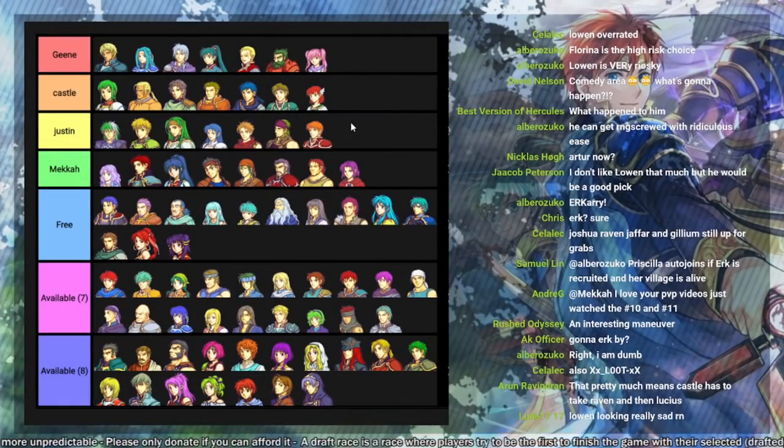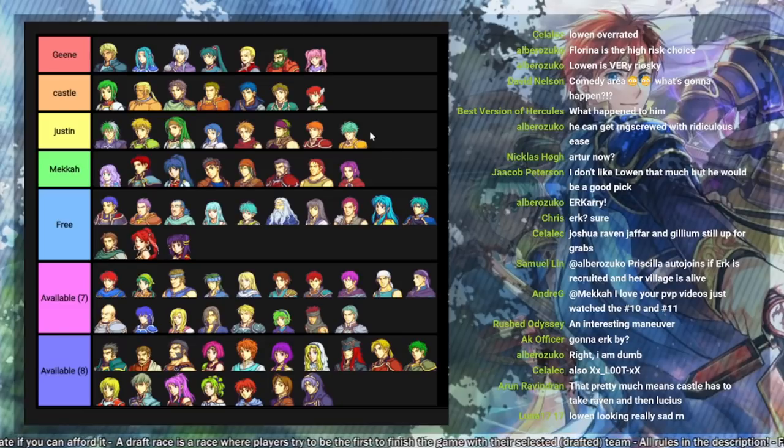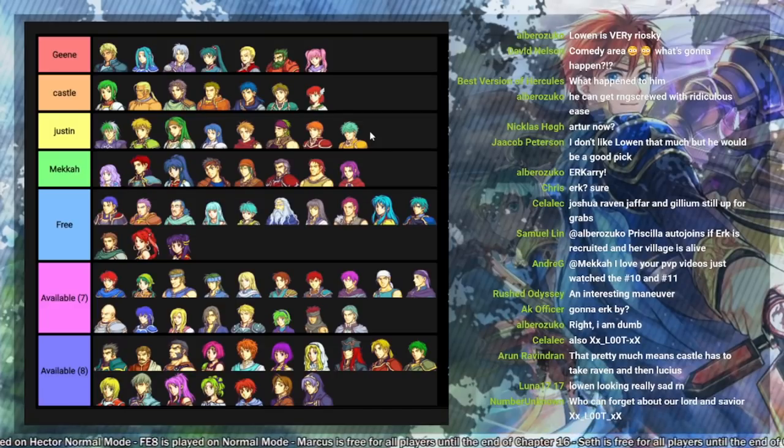That said, I think Dorcas was a slight mistake. I should have taken Lowen since he can do that same Chapter 13 strategy but also provide Seth-level movement in other situations. I did not realize at the time that Lowen was still open for picking, since usually he is drafted way earlier. Lowen's spot in draft racing basically got taken by Fiora — it would not have made a very big difference overall, but strictly speaking, Lowen is better than Dorcas even if he's not being trained.